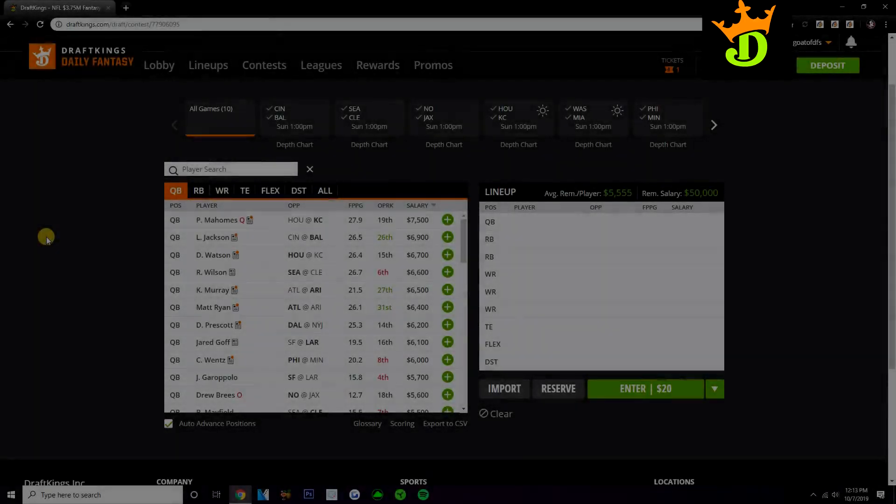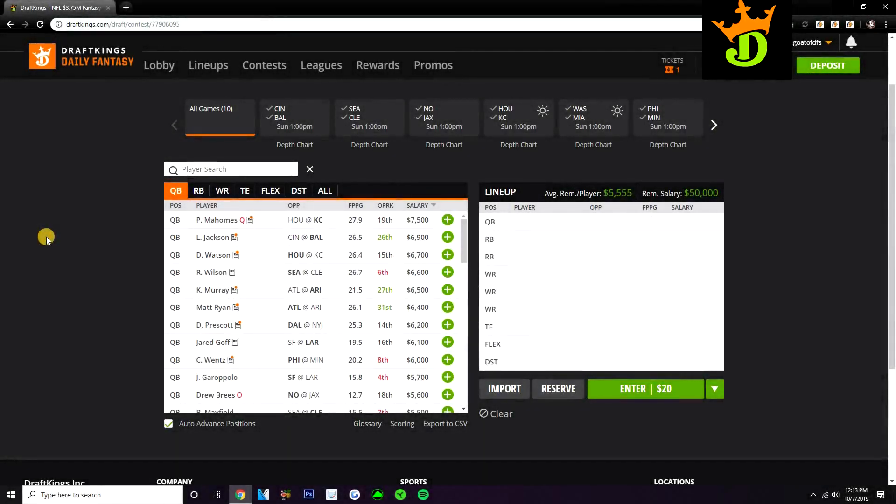What's going on guys? Today we're going to be taking a first look at the week 6 NFL slate on DraftKings. We're going to talk through each position, just look at some plays that stand out early on in the week. I am recording this video on Monday, so this is not my final NFL video for the week. I will have more videos up as the week progresses.